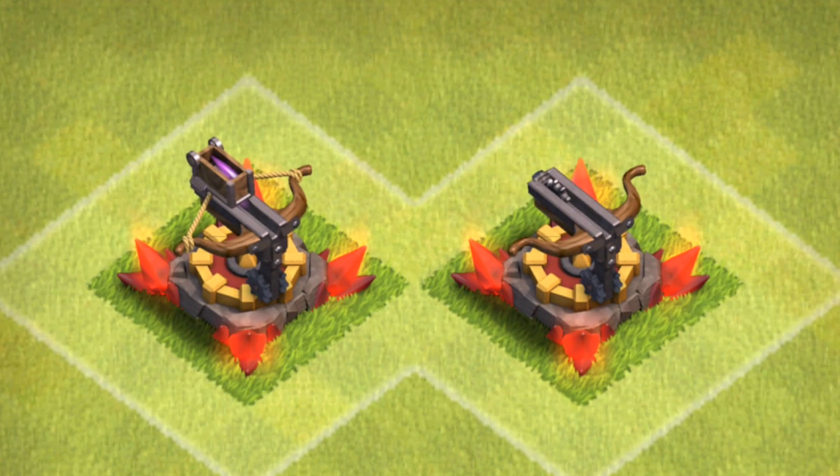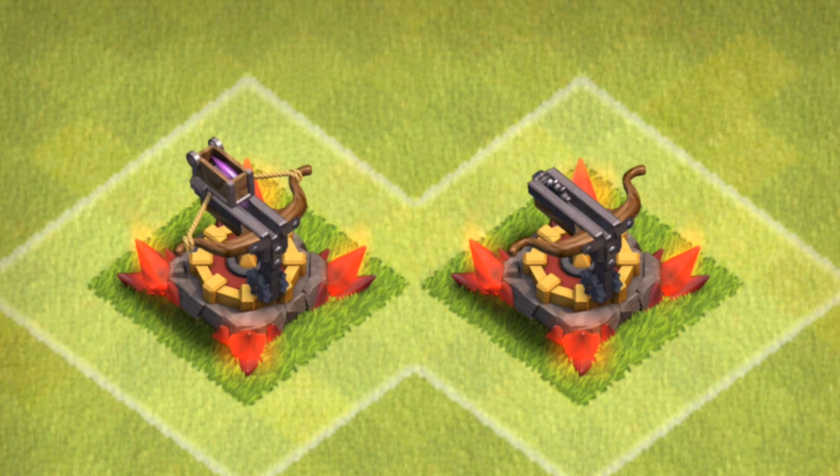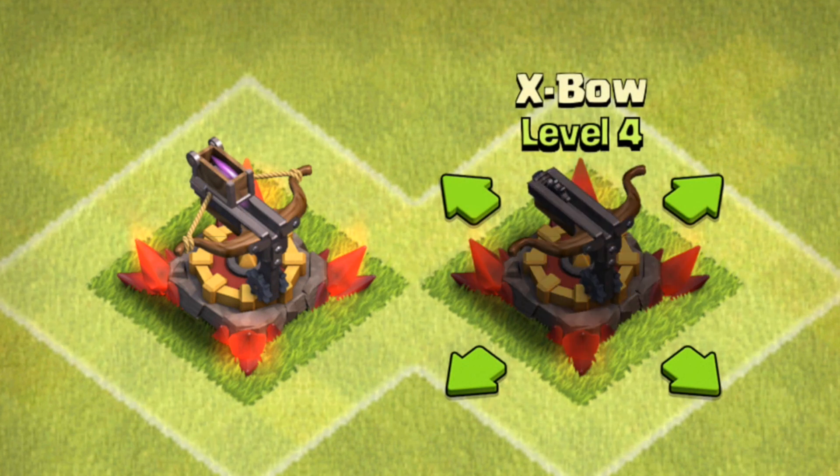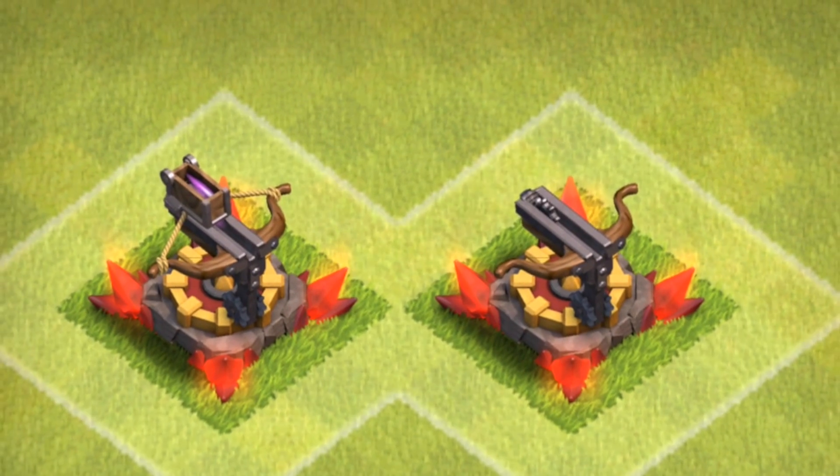Know your defender and their buildings — specifically we are going to start out with X-Bows. This took me a while to catch on to when I first started playing Clash of Clans. The bow on the right is not loaded — you notice the little string is not there, the elixir on the top is also missing. The bow on the left of course is loaded and ready to go, lethal as ever.